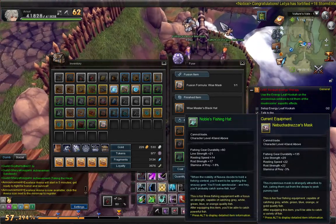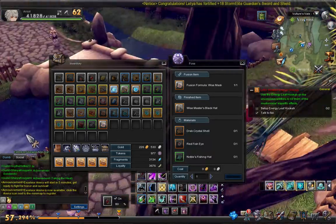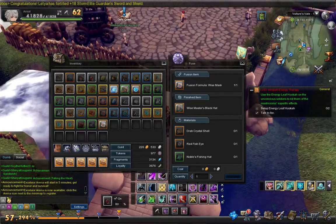You're going to get this in the Guild Hall because that's the only place where you can get them. You can't get them anywhere else, so if you don't have a guild, you have to join one really quick or it won't work.